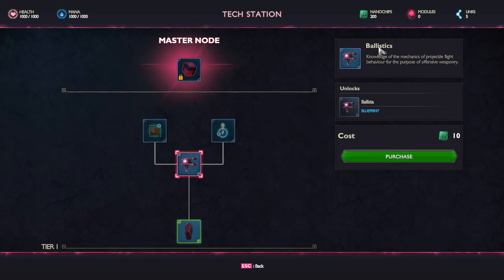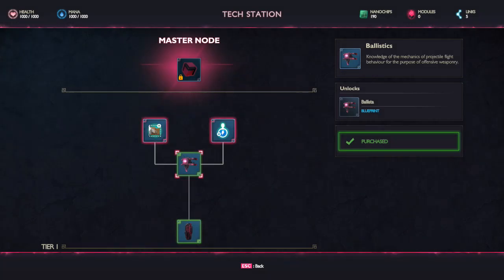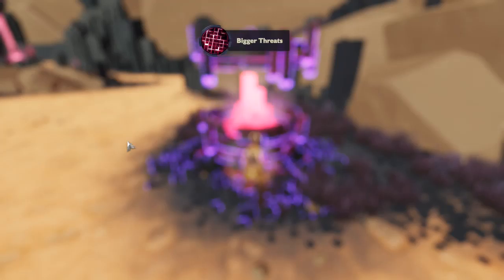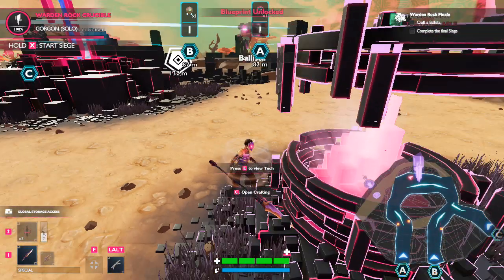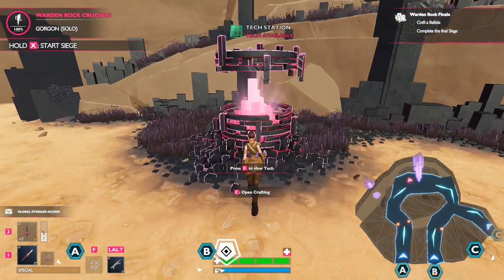We got 10! New tech unlock: Ballistics! What do we need this for? The expanded transformer costs 180, energy cells also 180 — let's wait on those. Bigger threats: in the final siege of Warden Rock a dangerous gorgon will attack from lane C. The ballista is a single turret designed to handle large beasts. Analyze the lanes, place as many turrets as you can, and defeat all incoming threats. We can create a ballista now!